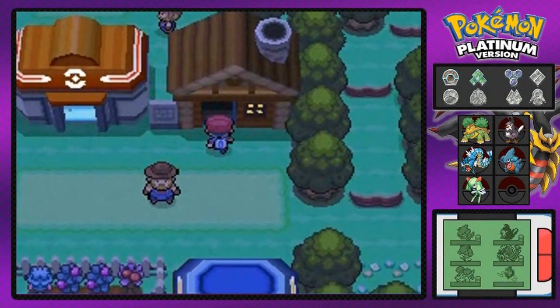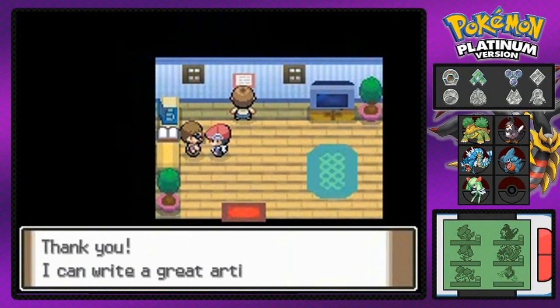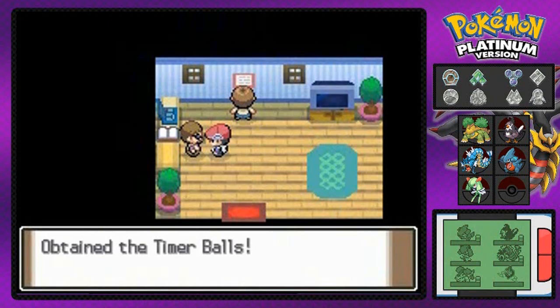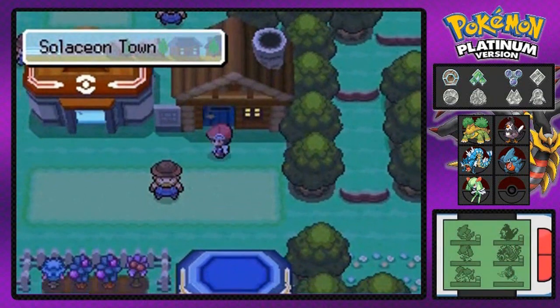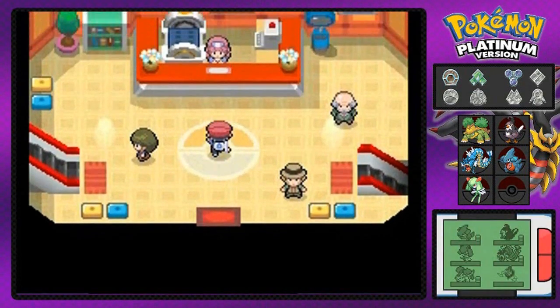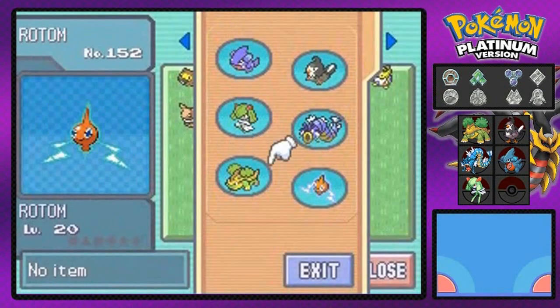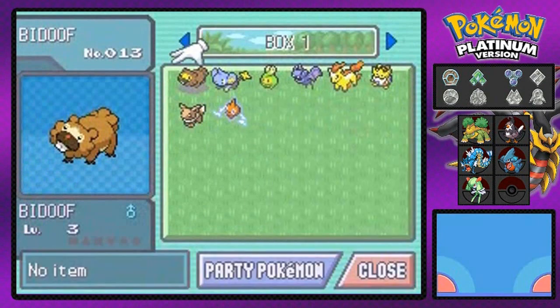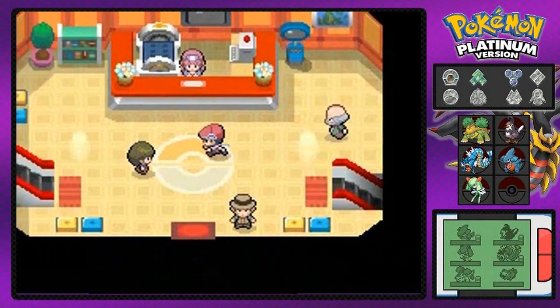We go back to the house, and this guy likes heart scales and Poke Balls — he has something for us. We show him the Rotom, he writes an article about it and gives us timer balls, which are very good for ongoing battles against legendary Pokemon — better than an ultra ball. We also got a heart scale, which can be traded for services like teaching Pokemon new moves. And we still need that HM slave Pokemon — it can learn Rock Smash, Strength, Surf, whatever.